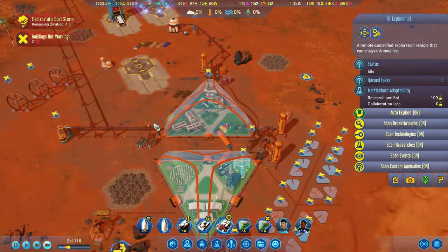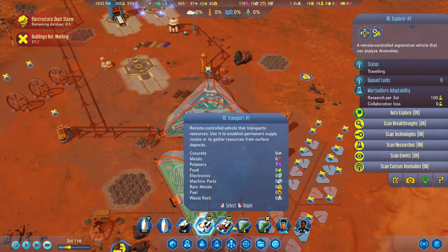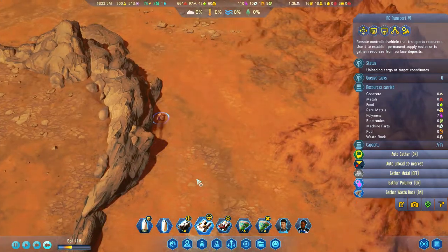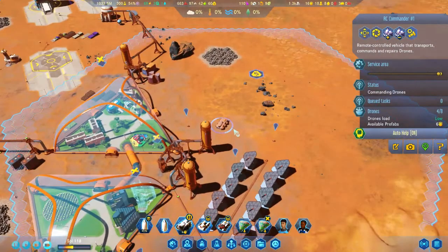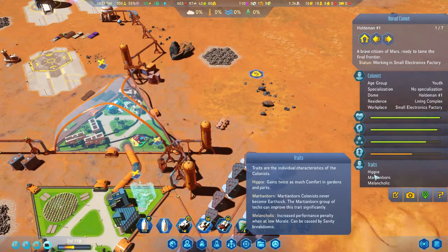At some point between Sol 111 and Sol 118, when I stopped one recording and started another, I built a housing complex in my second Trigon just to house the additional people that are being born. That was an upgrade that occurred, unfortunately, off camera.